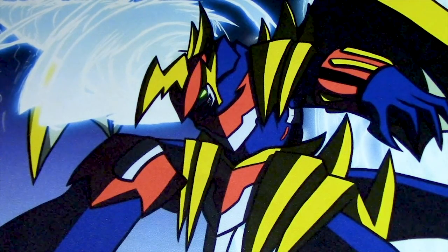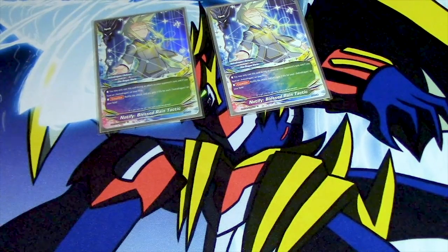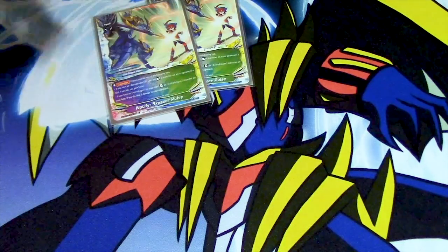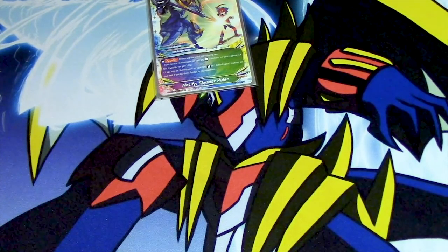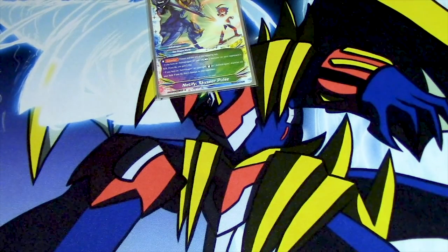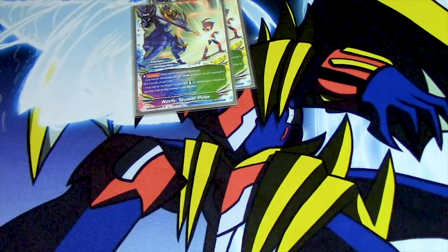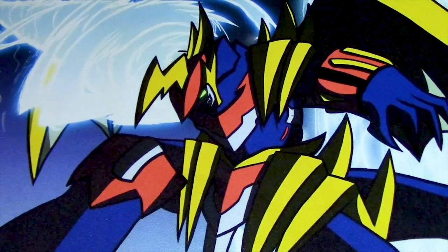I run two Notify Blessed Rain Tactic. When I'm being attacked, I notify the attack and gain a life for every AstroDragon on my field. I also run two Sky Seer of Pulse — choose one of two effects: if you have an AstroDragon on your left, rest a monster on your opponent's field and gain two life; or if you have an AstroDragon on your right, stand an AstroDragon monster on your field and deal one damage to your opponent. I use it to reuse my Coops and to rest my opponent's cards.